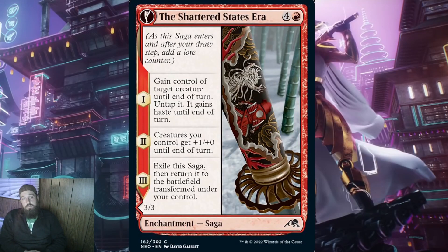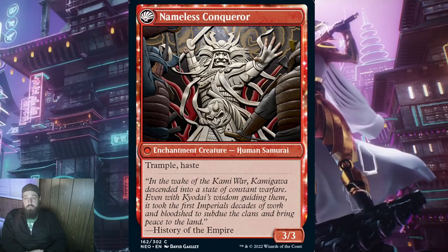The last red saga we have is the Shattered States Era for 4 and a red. When it ETBs, gain control of target creature until end of turn, untap it, and it gains haste until end of turn. This is fun to use against green decks with big beaters or creatures that get things when they attack. On the second lore counter, creatures you control get +1/+0 until end of turn — aimed at mono red aggro decks wanting to swing in every turn. Then when this transforms, you get Nameless Conqueror — a 3/3 enchantment creature human samurai with trample and haste. If played on curve, you don't get this 3/3 with haste and trample till turn 7. That's a terrible return on investment.